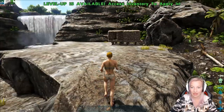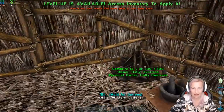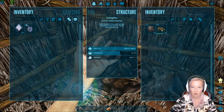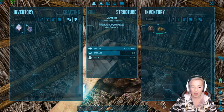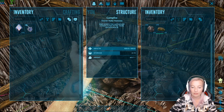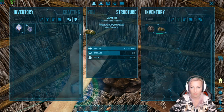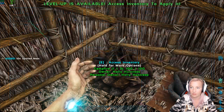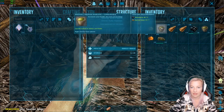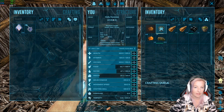I have literally done nothing since we were last logged on — I've literally just been waiting here for you guys. I did take our meat out of the fire because I was hungry, so we got our meat down here. As you can see we've now got some charcoal and some spoiled meat, so I can go ahead and throw that spoiled meat in to get some more narcotics crafting up for us.